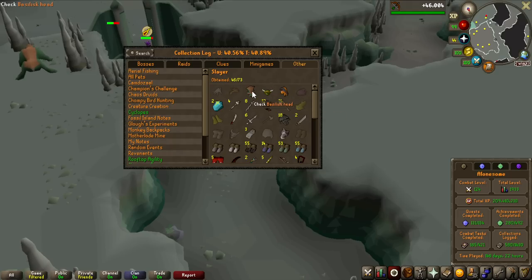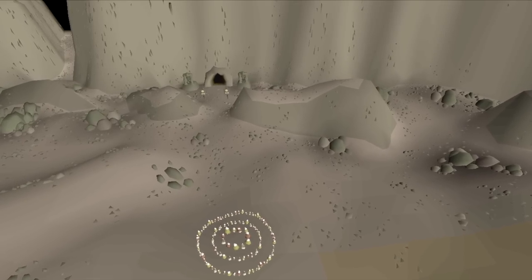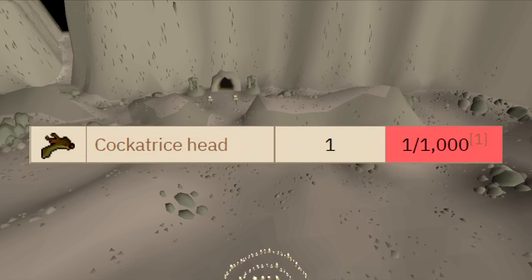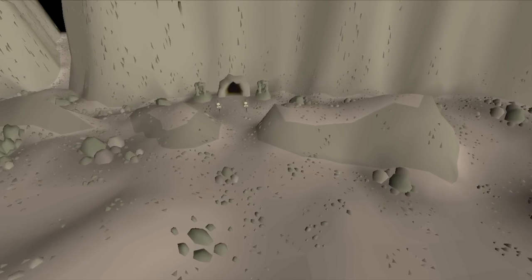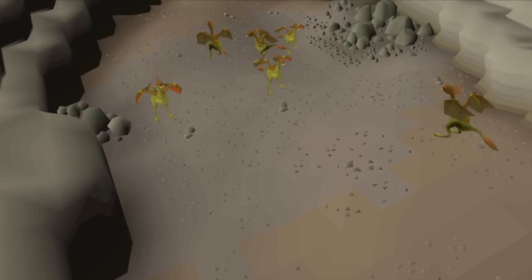Looking at the slayer log again with the Basilisk head unlocked, I only miss two of the heads to actually complete all of them, so we're going to go for the cockatrice head next. The drop rate of the cockatrice head is 1 in 1,000, just like the Basilisk head, but the monsters themselves are way weaker than the Basilisk knights, so I'll be able to kill those 1,000 a lot quicker.